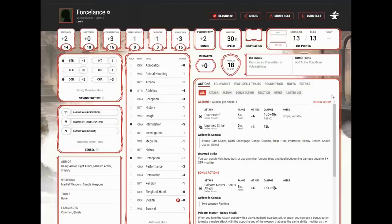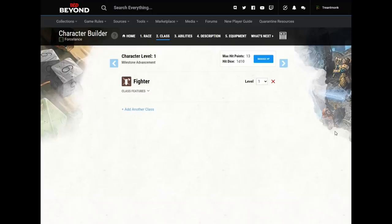At first level this is a dead easy build. We're using our quarterstaff, getting opportunity attacks when creatures enter our reach, and making two attacks on our turn — one with our action and one with our bonus action. Our armor class is a strong 18 and our hit points are a strong 13. Even with the 14 Strength we are still delivering over the baseline damage. Now let's go through what we do to get to level 5, starting with two levels of Hexblade.